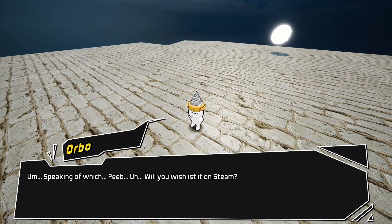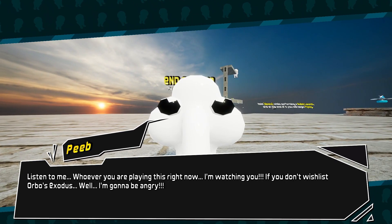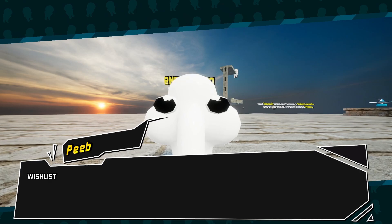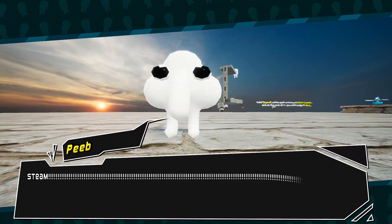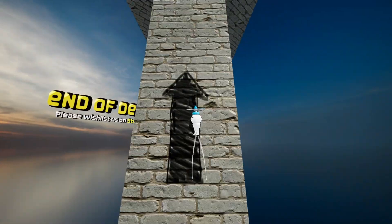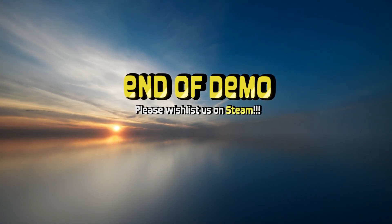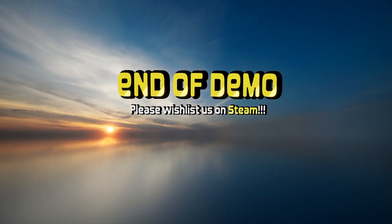After escaping evil Jigsaw's traps, Peeb begs you to wishlist the game on Steam in this presumably demo-exclusive room, and then he lets you try out the propeller hat, before zooming in on a big giant sign yet again begging you to wishlist the game.